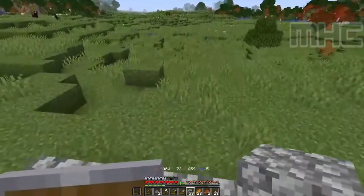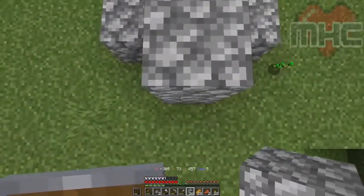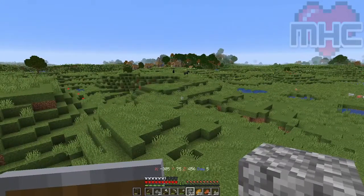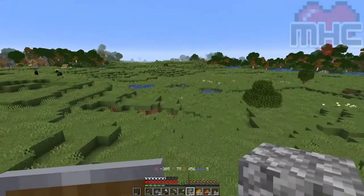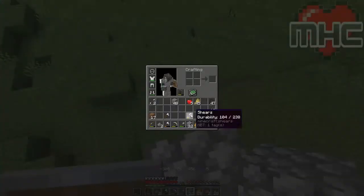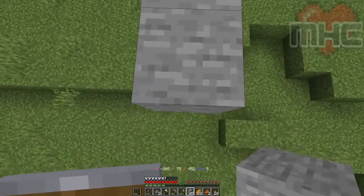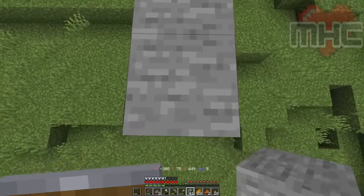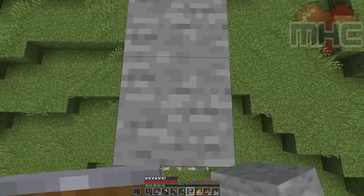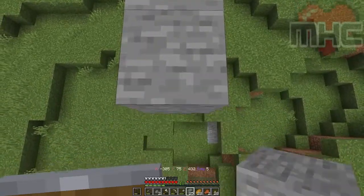I believe the best way is just to make it from here, and then if we go up we need to build it a little bit elevated, like so. I think if we build it from here we should build it a little bit diagonal and a little bit in. Let's first build out about 48 blocks or so, because that's the number of stones I have on me. This is going to be the place where we put all the tracks.